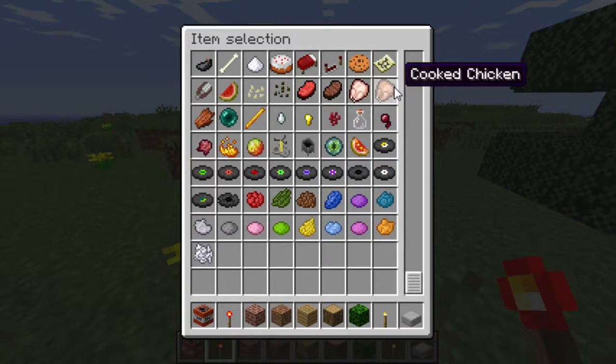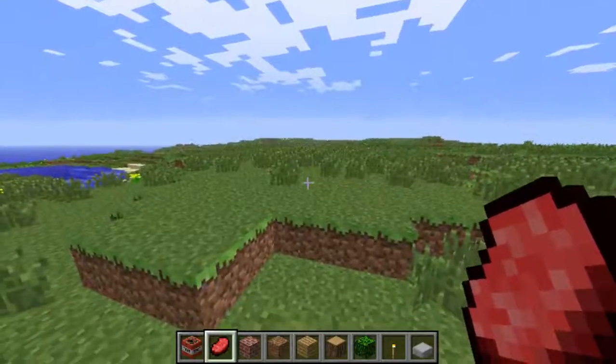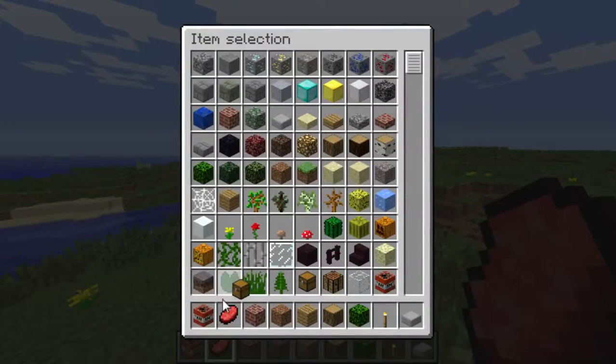Look at that outline on the steak - that's weird. The outline on the cooked and uncooked meat, look at that. It's so weird, like that's not in the other version.